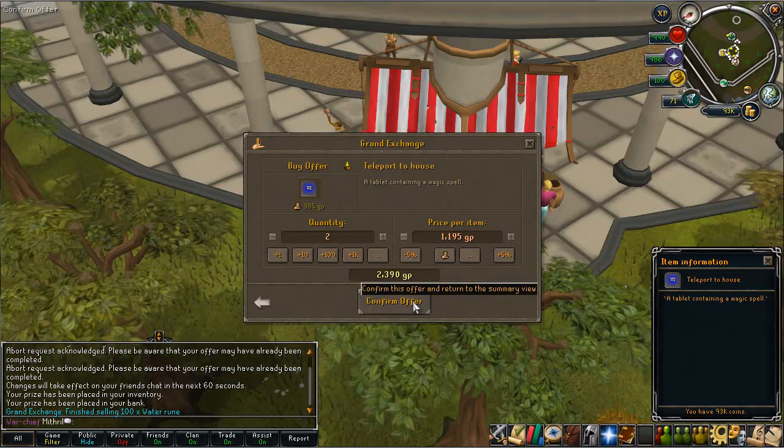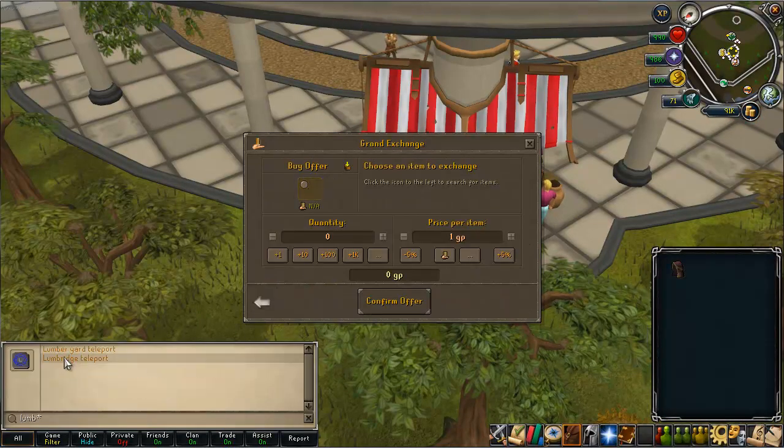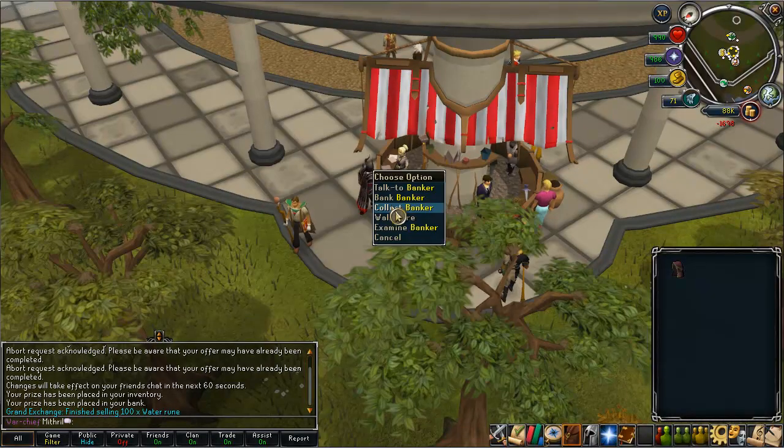Next up I bought NPC contact runes, then I bought all the teleports that I'd need for my method that I've got planned, and I also bought a pack yak pouch.